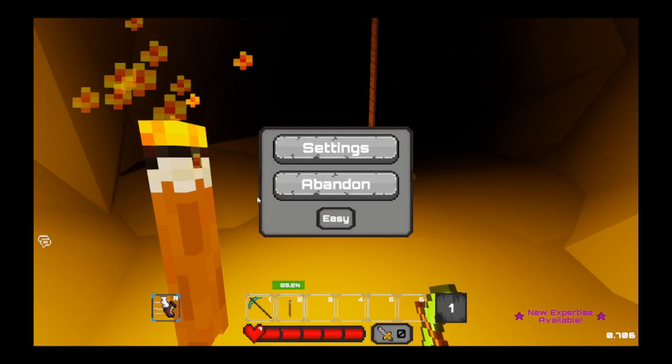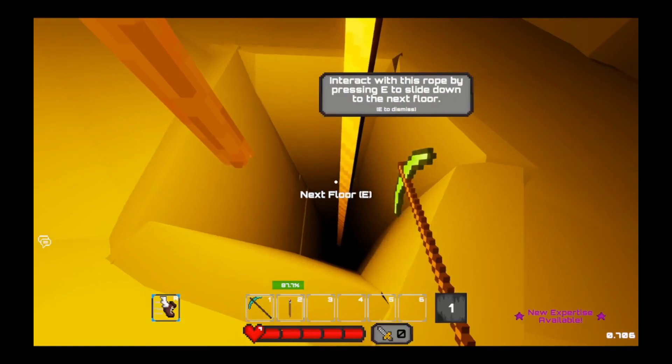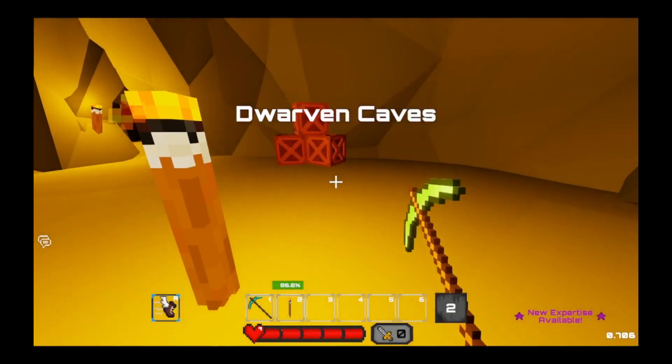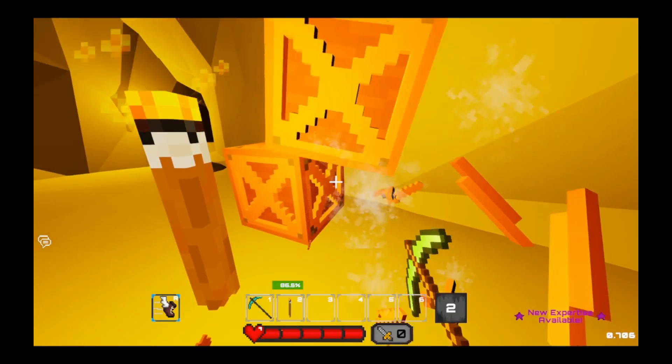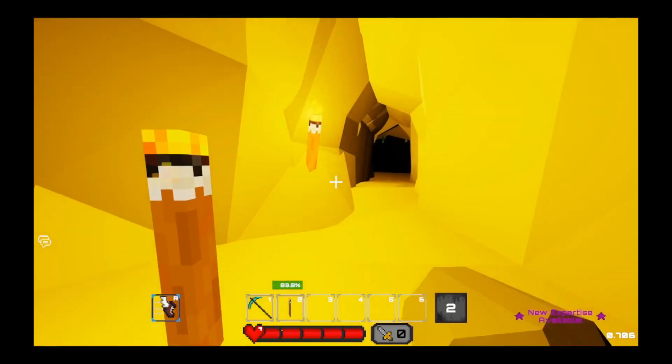No background music, let's change that real quick. How do I get out of the menu? Oh, just like that. This must be the next floor. Alright, we'll attack these crates, maybe they drop something. Refill that torch, let's go.